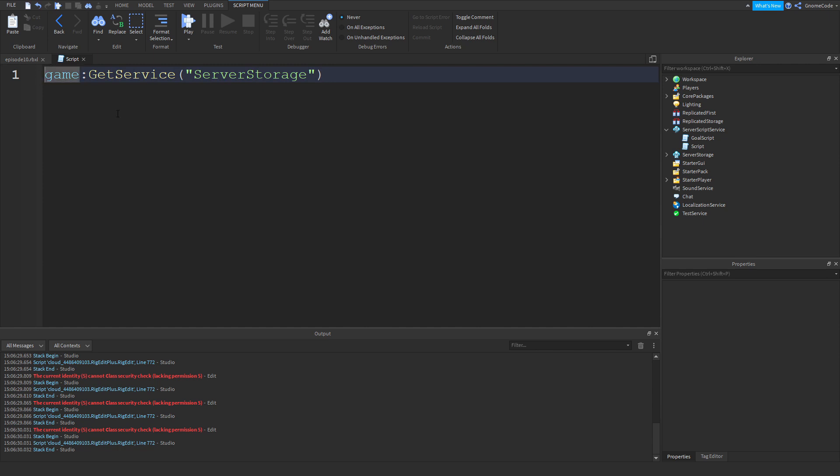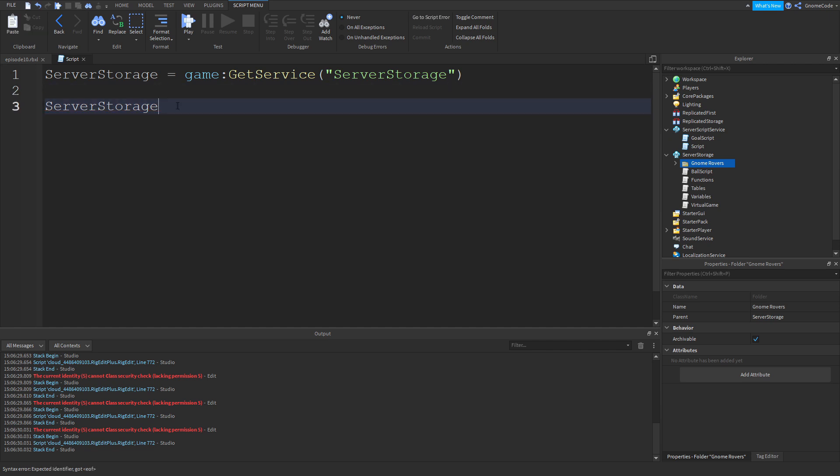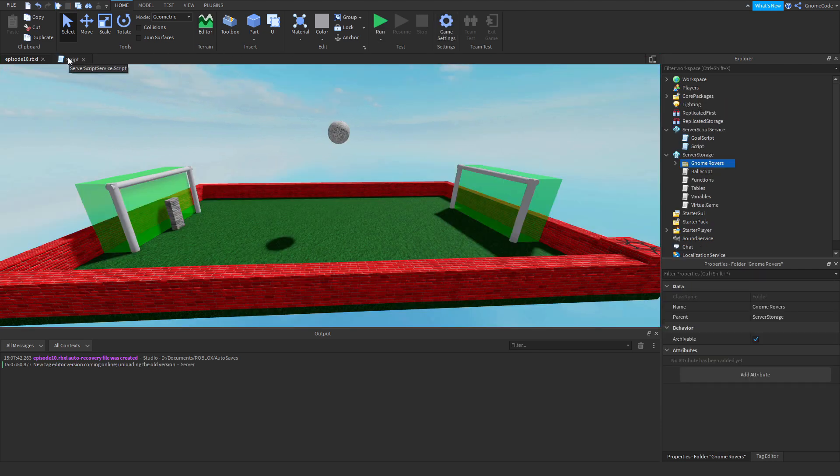We're going to use Server Storage, so we call game:GetService('ServerStorage') and create a variable for it. Then we can say serverStorage['Gnome Rovers'] — in quotes with square brackets because it has a space — and set its parent equal to workspace. If I run that, it's going to move the Gnome Rovers from Server Storage and change its parent back into the workspace. And there they are — they've appeared back in the game.